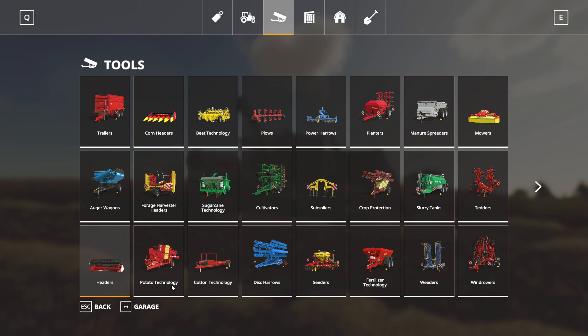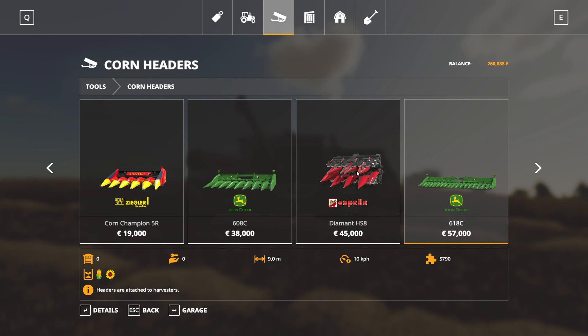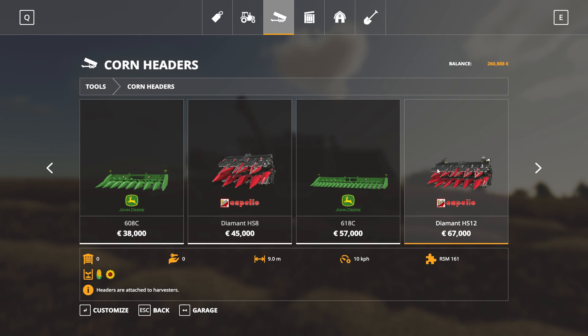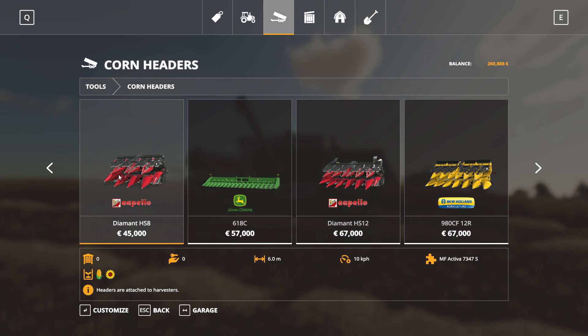This Combine is highly interchangeable and comparable to the Giants Dominator 108, which in real life is the straightforward descendant of the 106. The Capelo headers of the game are absolutely perfectly matching to the Combine, so you can use the HS8 or the F4. The HS12 wouldn't be realistic - the auger is not that long and it's a bit too big for this Combine, which was produced in the early 80s. But the HS9 is definitely a go.